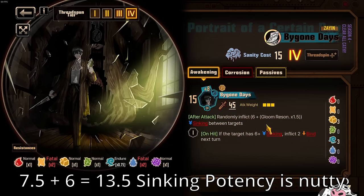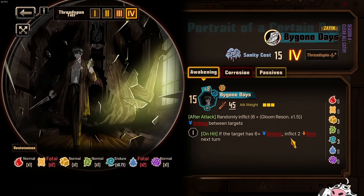It also has a bind effect on it, which seems to be a recurring theme — there's going to be a lot of binding this season, because the final Ego for Heathcliff is actually called Binds. So it's most likely going to be a bind and sinking season from what you can tell. But yeah, this Ego is just very solid, and the most important part is that it is Gloom — 3 Sloth, 3 Gloom — and this Ego is Gloom.